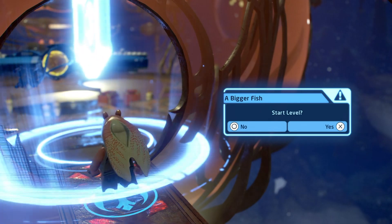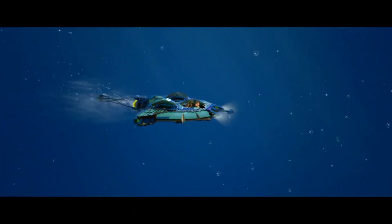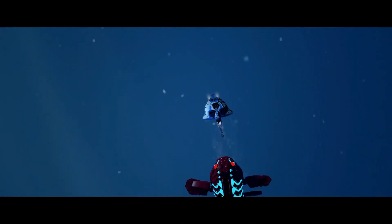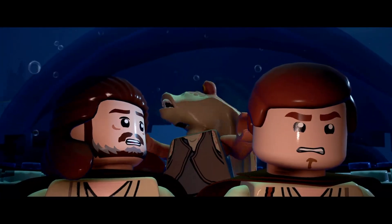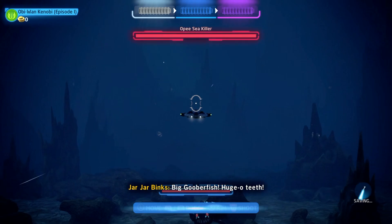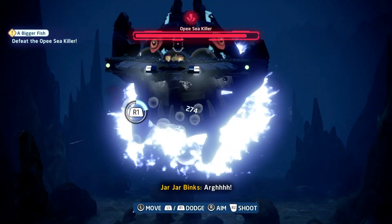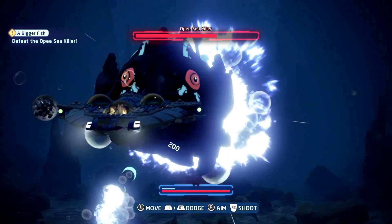Here's where we start A Bigger Fish. I just went crazy with all the buttons with this dude. Use the left stick to move, the right stick to aim, the bumper buttons to dodge, and the right trigger to shoot.